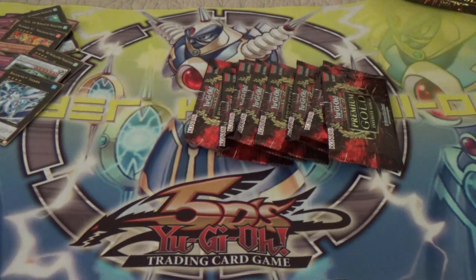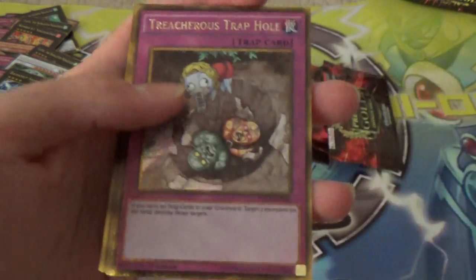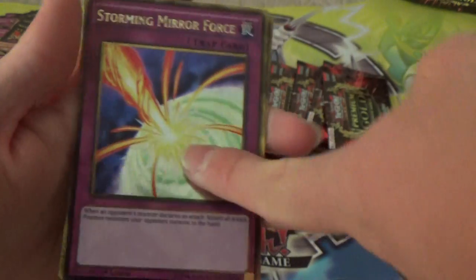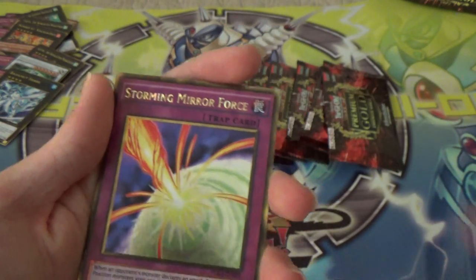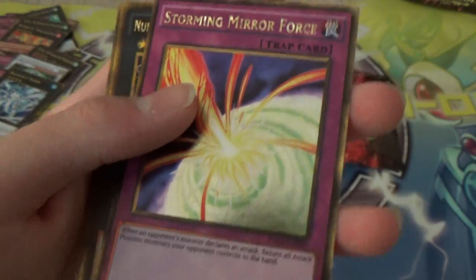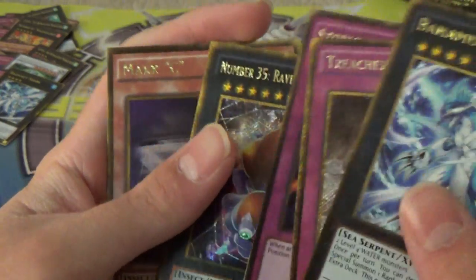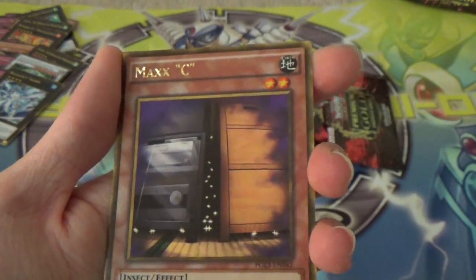I say nice a lot because honestly I really didn't go in here with expectations of any particular card — it's more of just having fun. I collect as well as play, so it's adding to my collection. Another Bahamut Shark. Another Treacherous Trap Hole. Dude, I got both of them — Storming Mirror Force! So I got Blazing and Storming. Ravenous Tarantula. And Maxi! That's awesome!